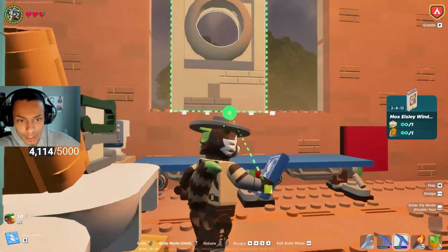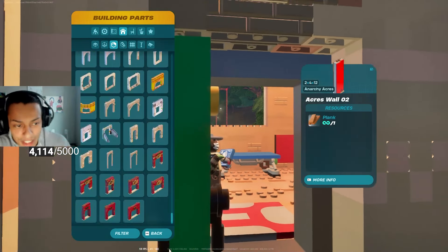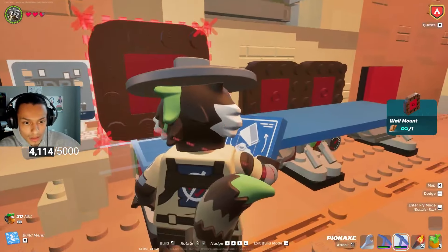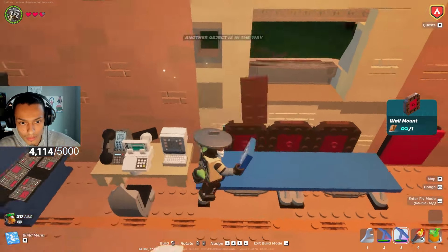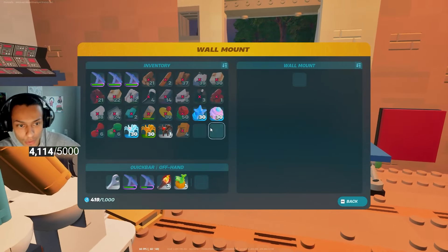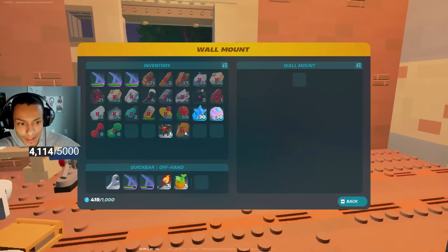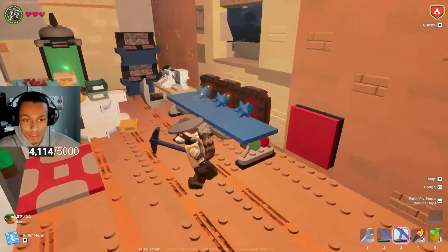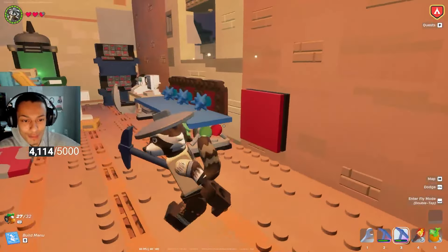I think what I want to try to do is just get some sort of wall window — we need a window for the back. Alright guys, who's your starter? Frost Spider? Desert Spider? Or Grassland Spider? What's it gonna be? Who's gonna be your friend for your Pokemon journey?